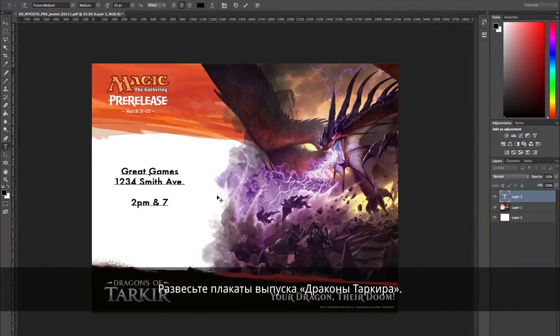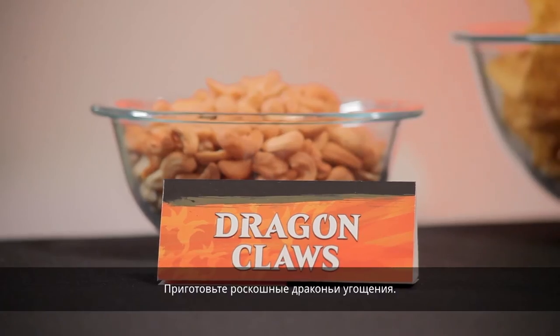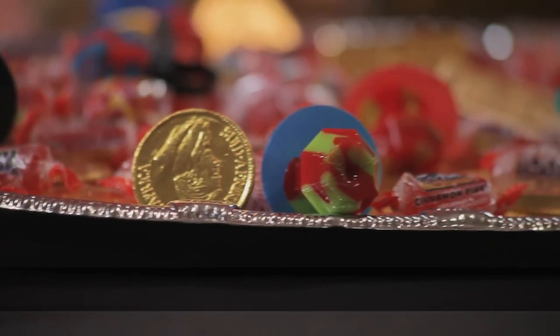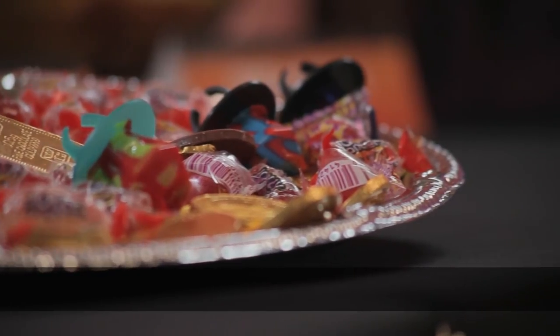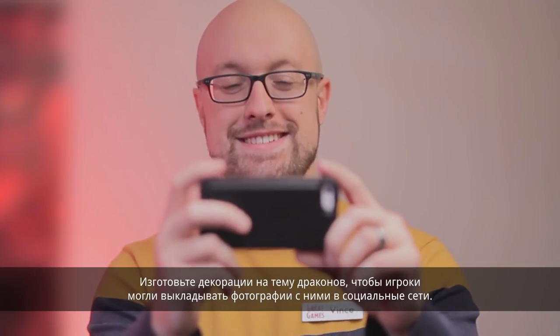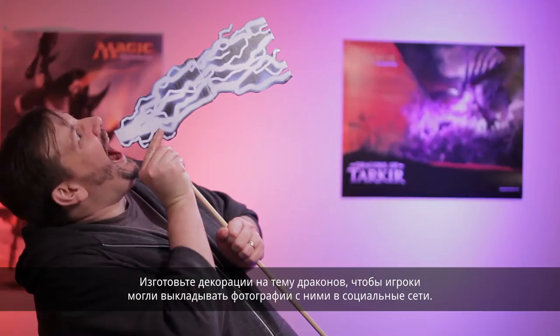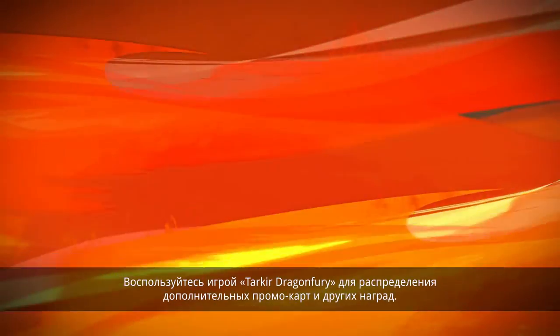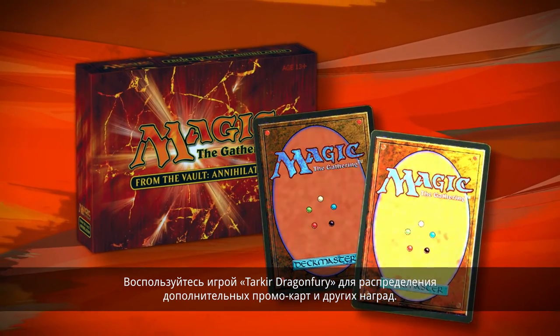Put up Dragons of Tarkir posters. Set out decadent Dragon Snacks. Provide Dragon-themed props for players to take pictures with and share on social media. And use the Tarkir Dragon Fury game to distribute additional promos or other exciting rewards.